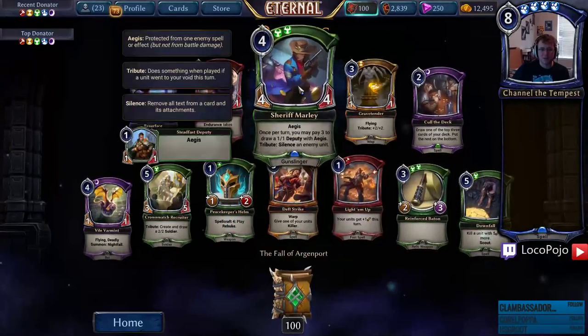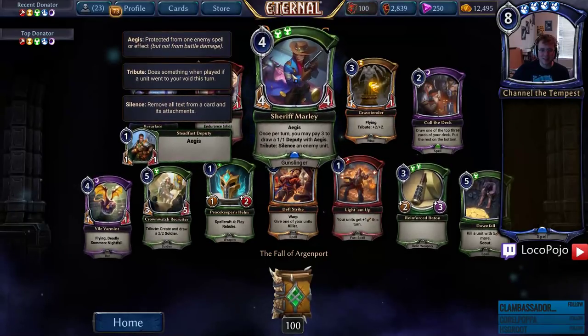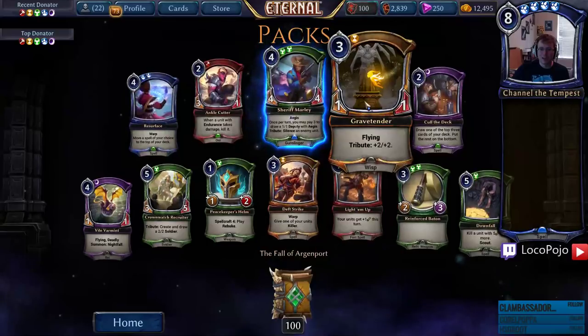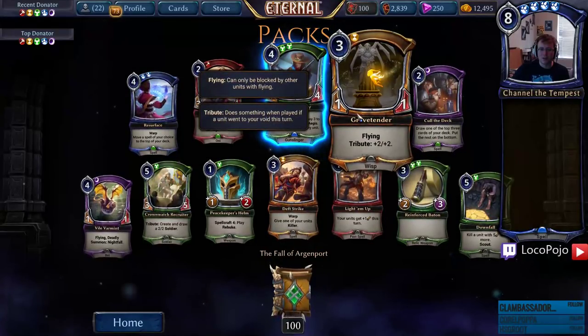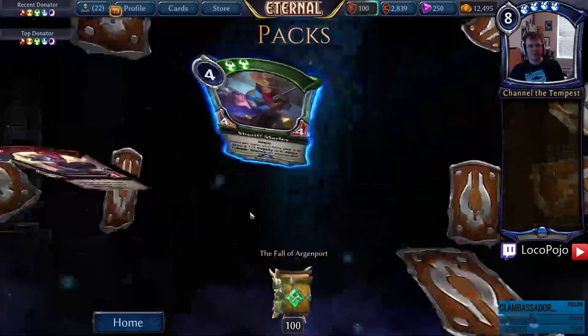Sheriff Marley — nice! We can get some Deputies, I'm glad to see her, and we get to see her in English too because I don't think we've seen the English copy. The tribute on Grave Tender makes it pretty decent for a Wisp. Ankle Cutter is really interesting — kills some Ikaruses and Titans.